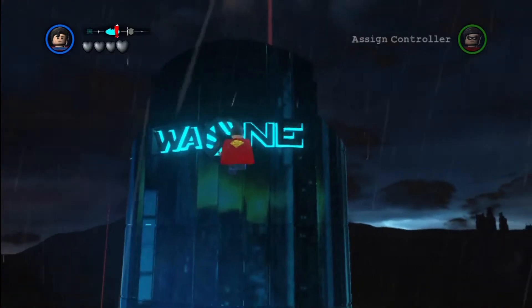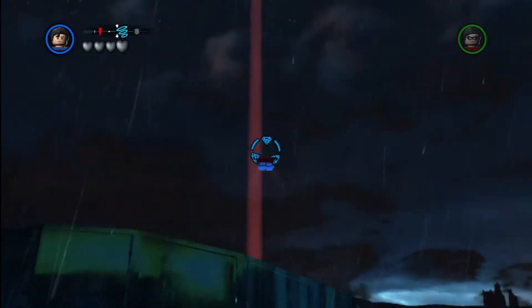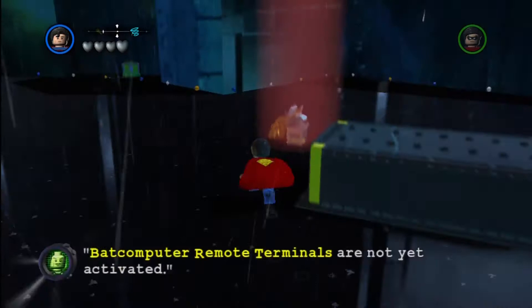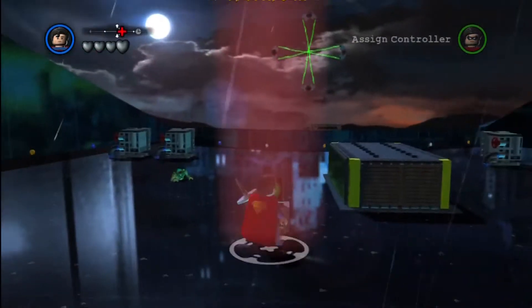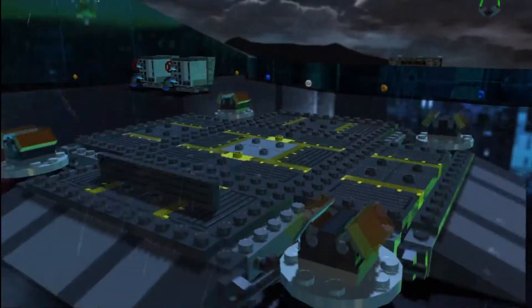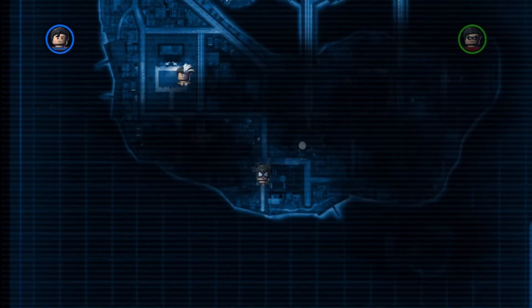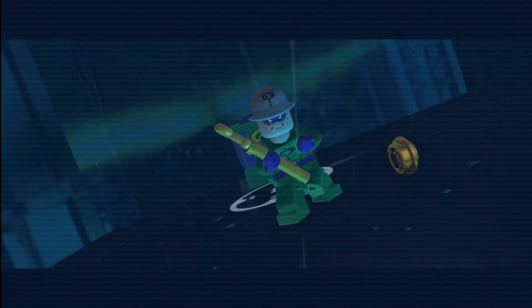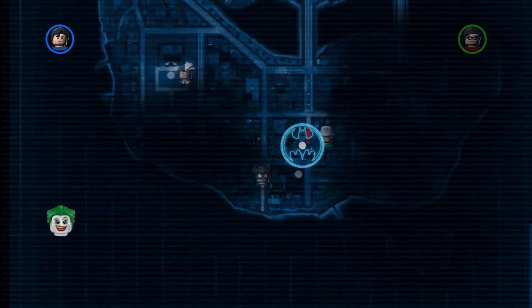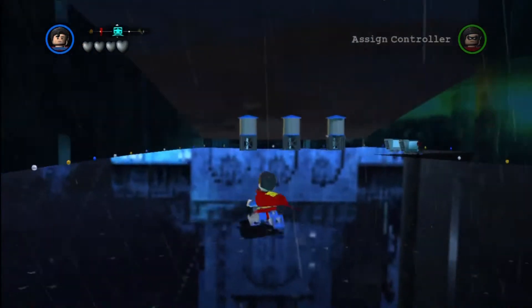Last but not least, we will also need the Riddler to complete all of the boxes scattered throughout Gotham City that yield all those awesome red bricks. Now, if you haven't figured it out yet, the red bricks are cheats — more or less cheats. You turn them on or off in the Extras menu, and you can get extra studs, studs will collect to you, all sorts of stuff. The Riddler is on the South Island on top of Wayne Tower.